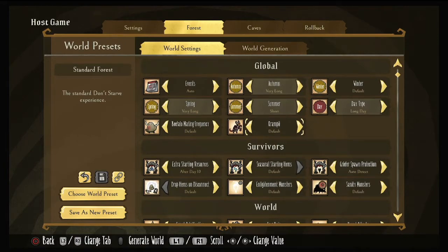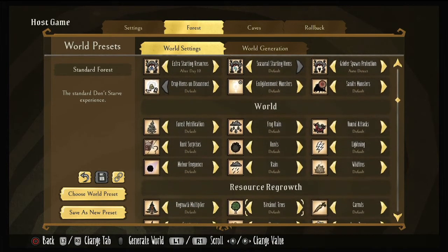Krampi — you've got none, little, default, or more. I turn this on more. It makes it so I have a better opportunity to get a Krampi sack. It's a really low percentage chance, but it's nice to get more Krampi when they do come.